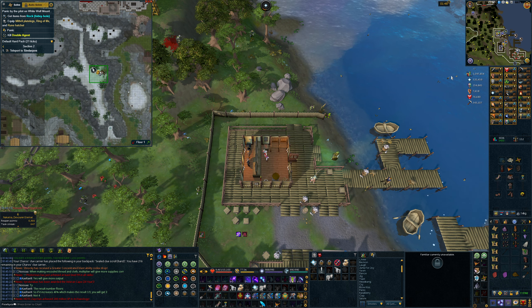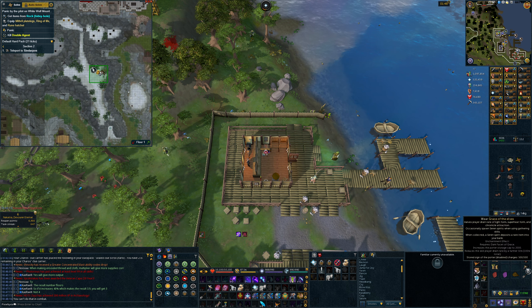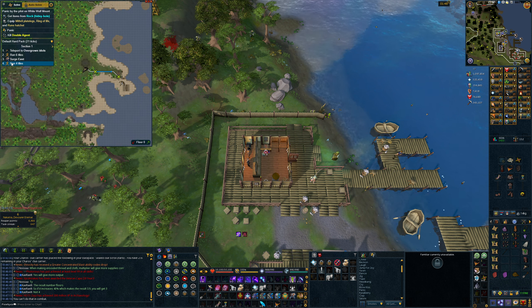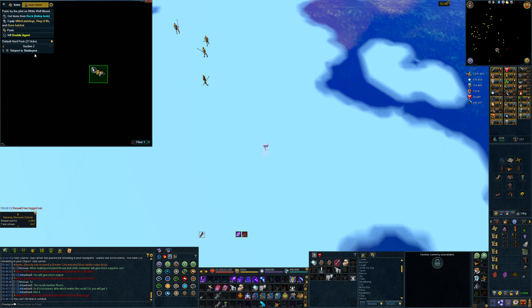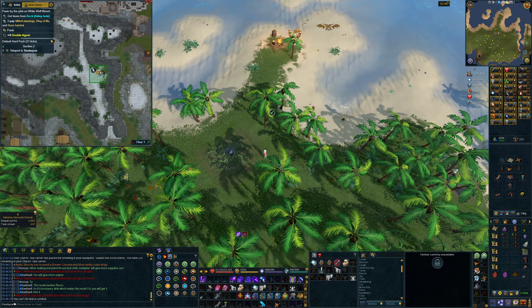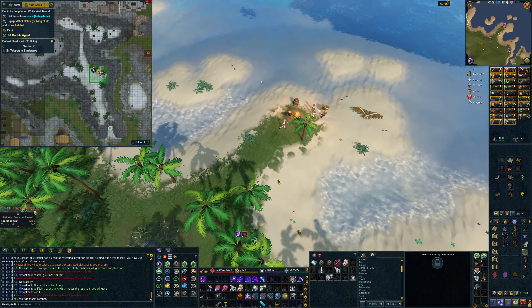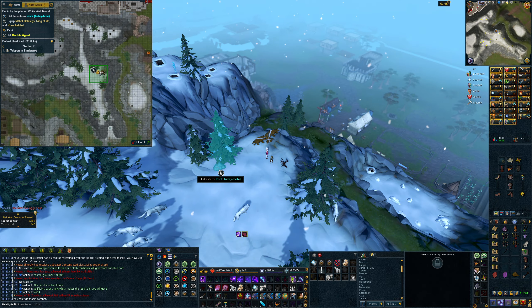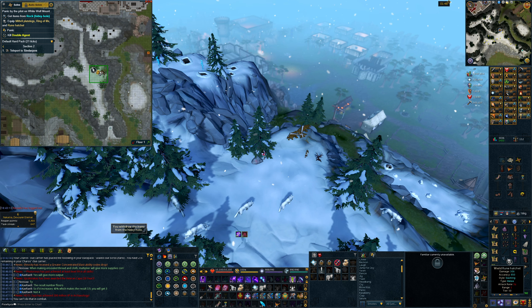Wolf Mountain. There's actually a good thing to mention here — there are multiple sections for a clue sometimes, particularly like these Gnome Gliders. There's a section one and section two. For me, this is gonna be Teleport Overgrown Idols, which uses all my grace, and then it's gonna have me talk to this guy. Section two is once I'm there. This is the emote step — loop my hidey hole, one's gonna be a panic.